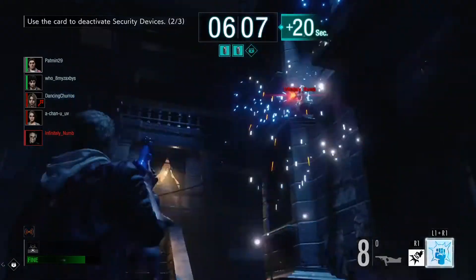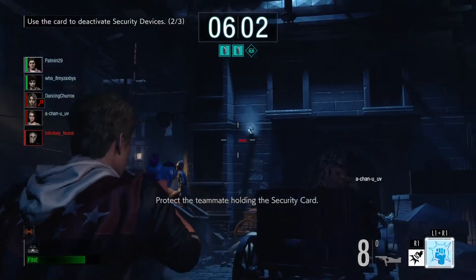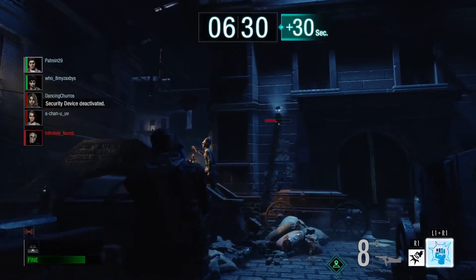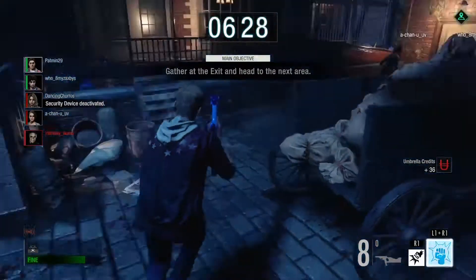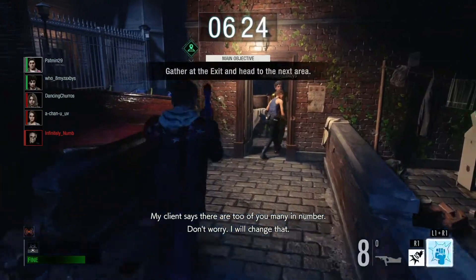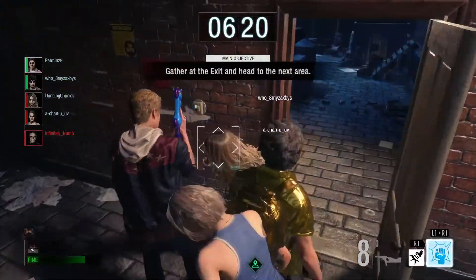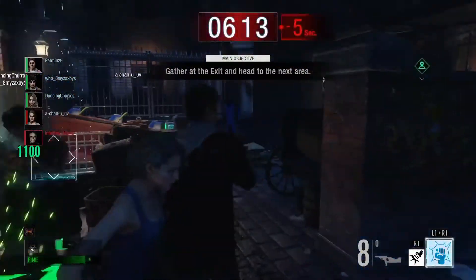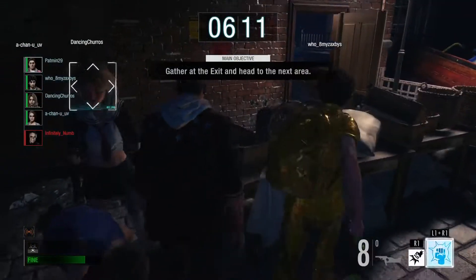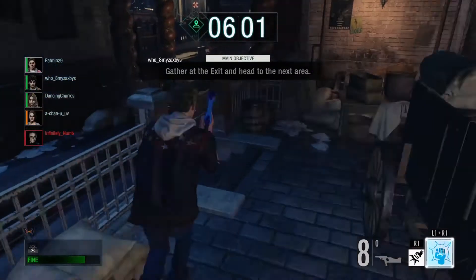I shoot the camera so Becca can get the objective, and I tried to go over to body block for Becca. As soon as I turned around I noticed he's still on the camera, so he's probably not going to come back. This team is really good — backing each other up, trying to heal each other and help as much as possible. That's what this game is all about: teamwork.